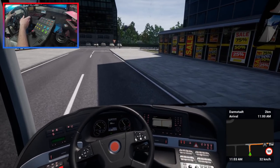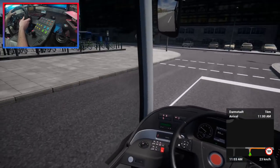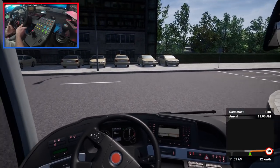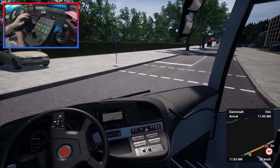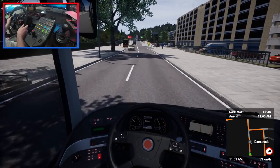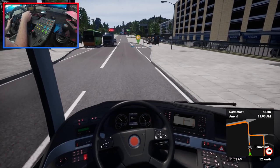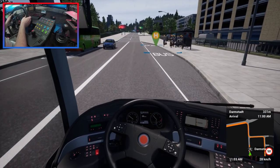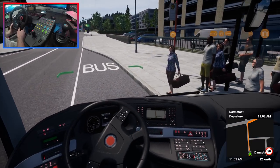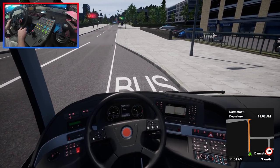So we are now just approaching our first pickup point, which is just around this corner. We have to give way, but the traffic looks pretty empty. I might have had the traffic density a little bit too low — I did it for the FPS, but I'm thinking we might turn it back up again. We might just keep it the way it is. Let's pull into our first stop. We're three minutes late — as far as coaches and buses go, three minutes is pretty good.